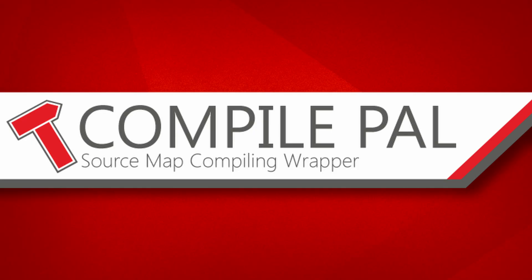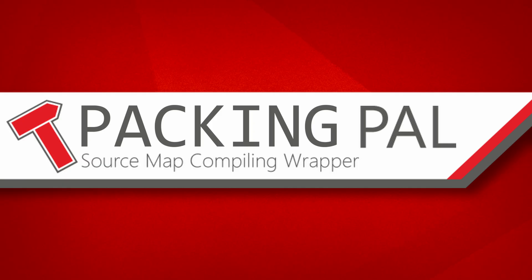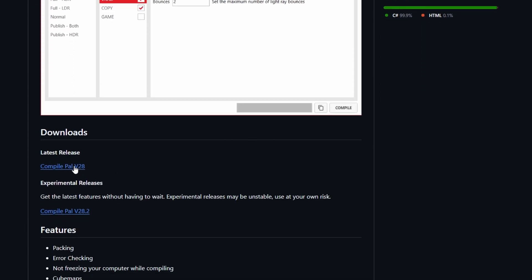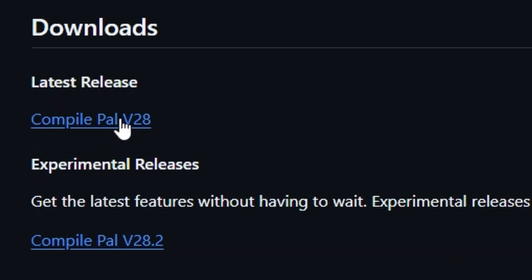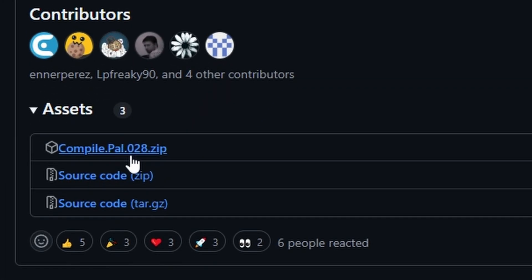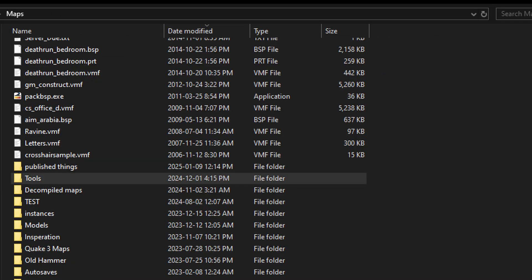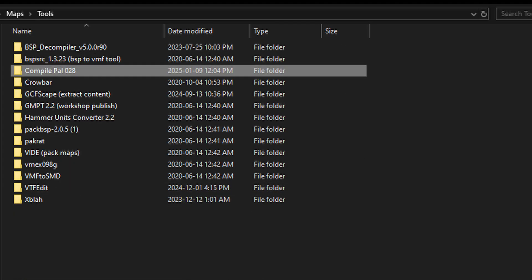We'll need to download CompilePal, but honestly it's more like PackingPal, as we're never going to use it to compile a map with it. Start by going to the site in the description and downloading the most recent version of CompilePal. Extract it to a folder that you are sure you will not delete, and not in your Garry's Mod or Downloads folder, you monster. I have it in my Maps Tools folder, separate from my Steam and Windows default folders.